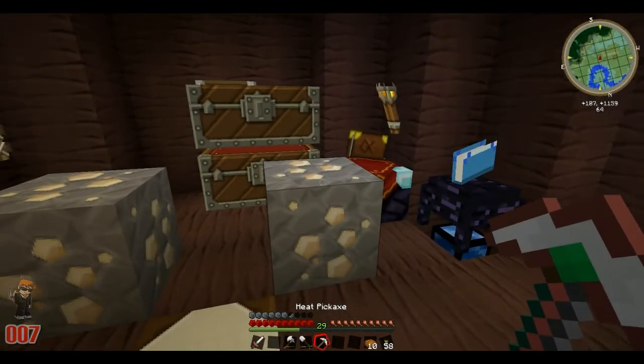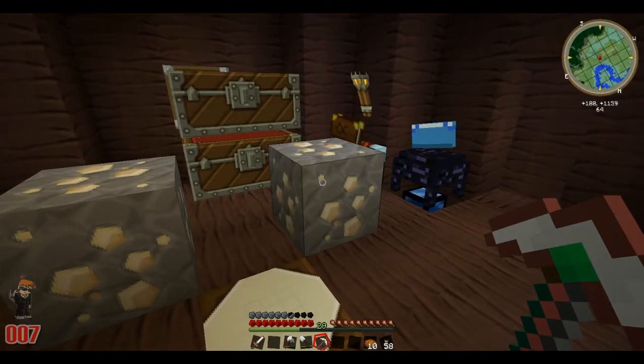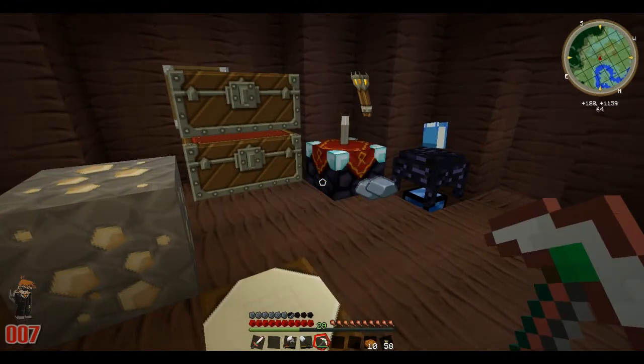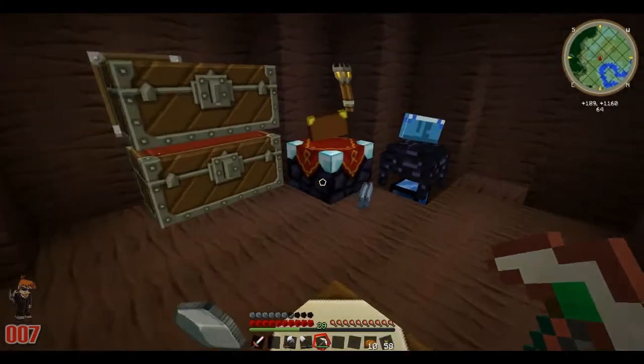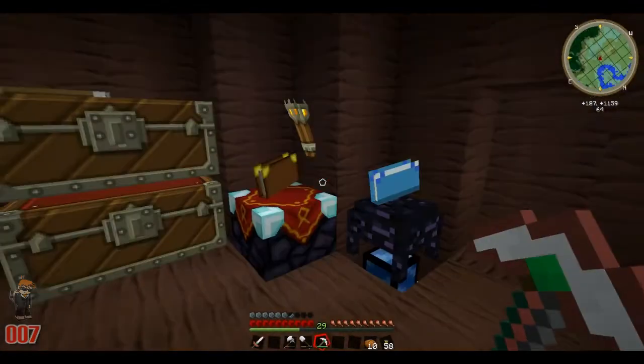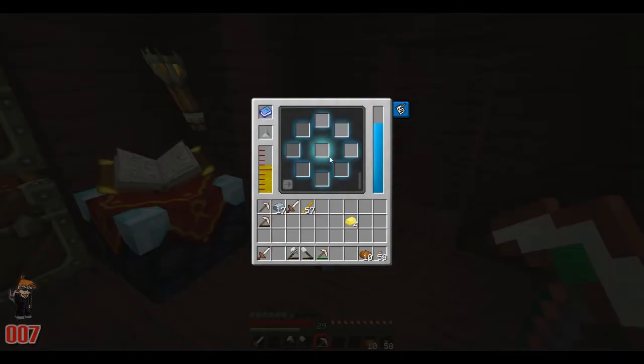So rather than getting the block back we're going to get the ingot back and we're going to get two of them. Watch! Oh yeah, that's how we mine, that's how we really roll. That's one of the perks. I still need to experiment off camera, but I do know that that's one cool tier 2 perk.